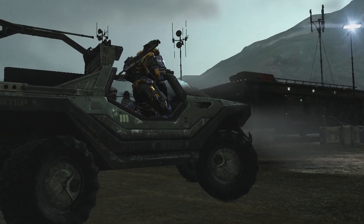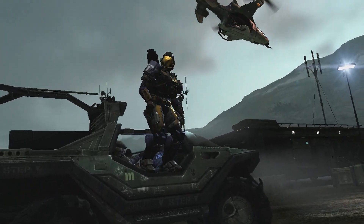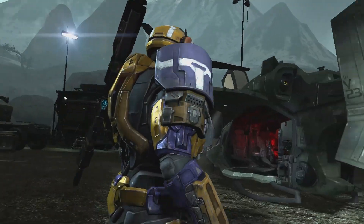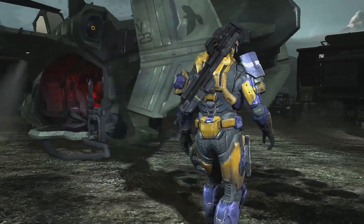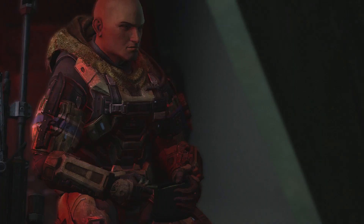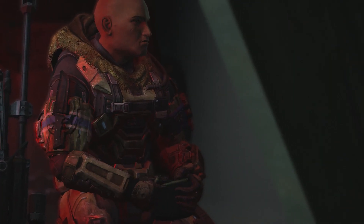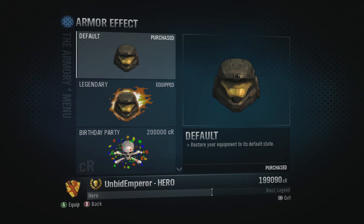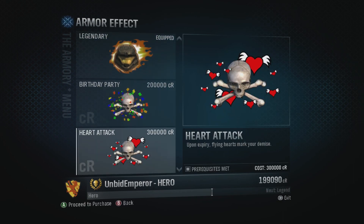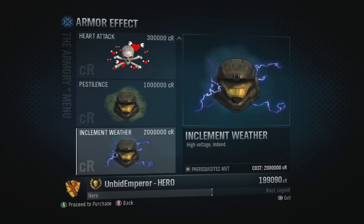Halo Reach — I'll be brushing over armour and customization because it's already been stated that this level of customization will be returning in Halo Infinite. However, one thing I would like to touch upon would be the armour effects. Would you like to see the return of the flaming legendary helmet, Grunt's Birthday Party, Art Attack, Excellence, or Inclement Weather? Or is there something else you'd like to see? Put it in the comment section below.